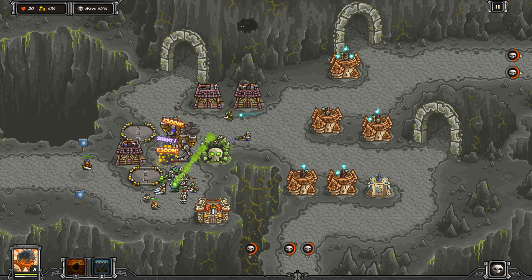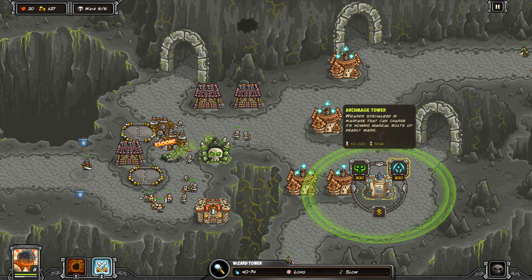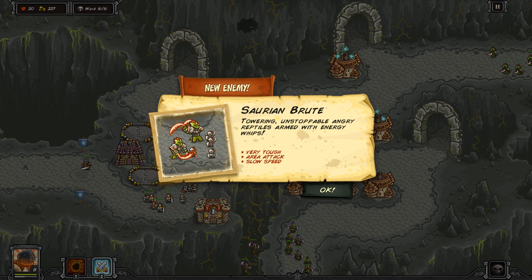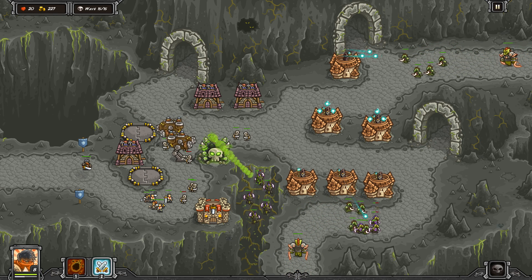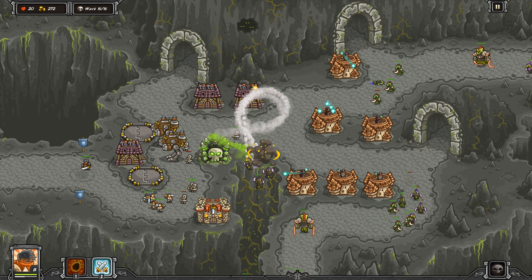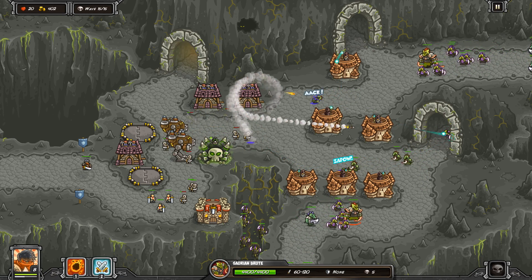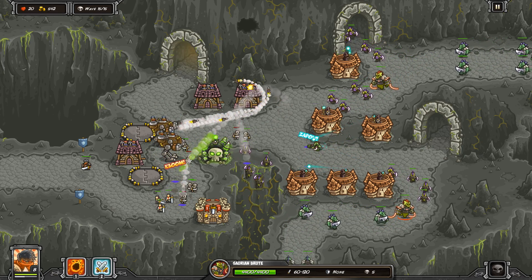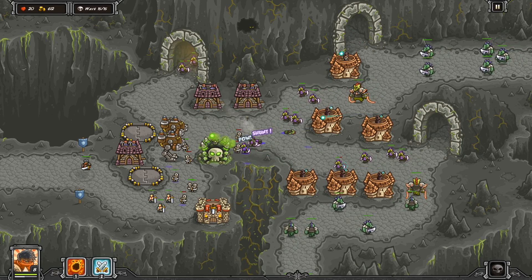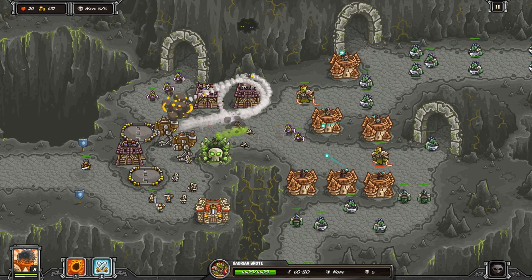Mwahaha! Try to take me down now, evil Myrmidons! And we're ready for the next wave. We've got a new enemy coming out — this is the Saurian Brute. Basically all they are is just a super huge tank. Usually on wave 10 or 15 you have new guys coming out and they're super duper tanky. This guy has nothing extra special about him — he's got 4,400 health, which is ridiculous. Some of the bosses have like 10,000 health. And his attack is also pretty darn strong — even grouped units can get killed in like 2 or 3 hits from this guy.